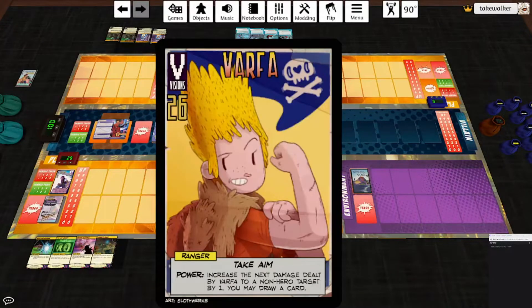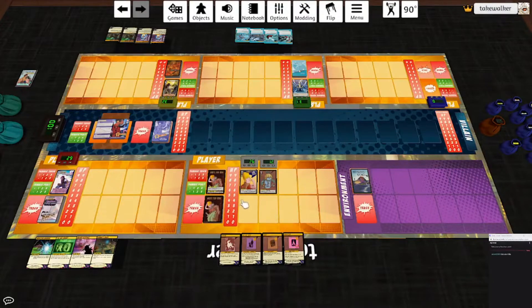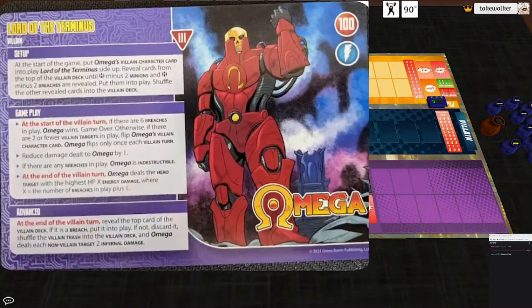It's Varfa from Krumit's Tale and her companion monkey Orhu. They are an interesting duo who present a lot of interesting options. She's going to be fighting Omega because I have to fight him eventually. He is not a level three villain — he is at least a level four.